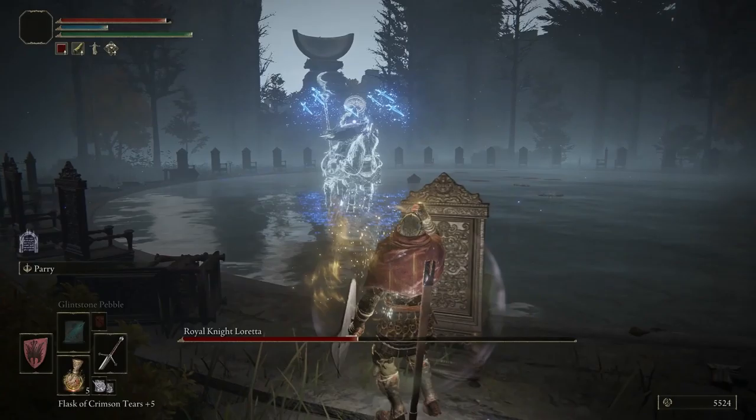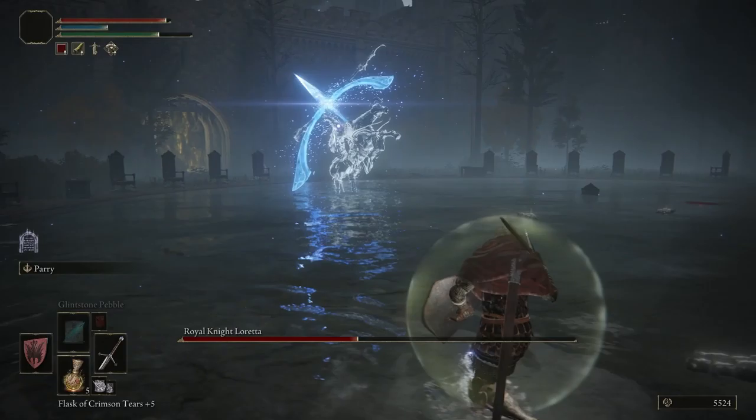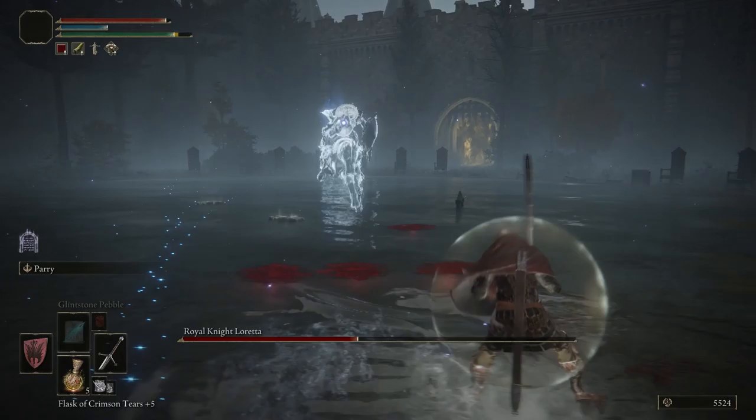Eventually she'll point her shield into the sky and will have a blue magic attack. During this part it'll begin phase two. At this point the phase will be much harder, as you can see she has a blue arrow attack which actually does a lot of damage.